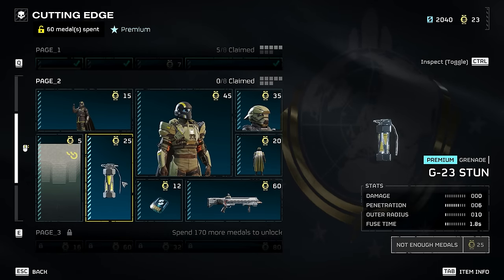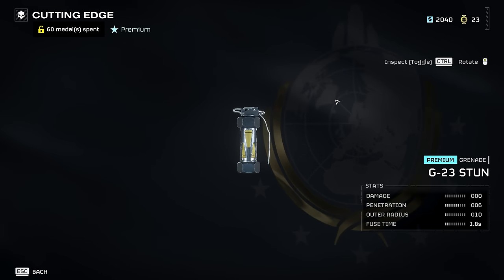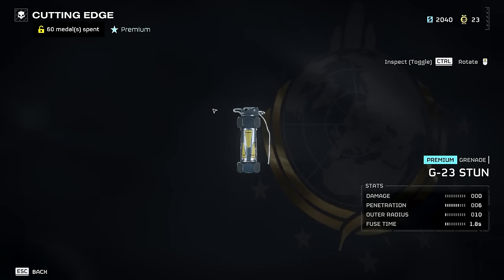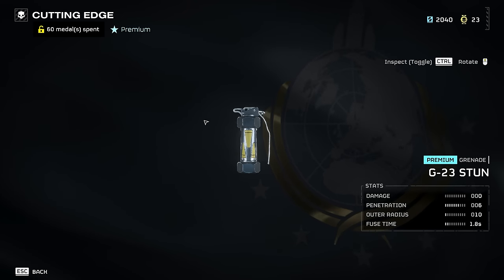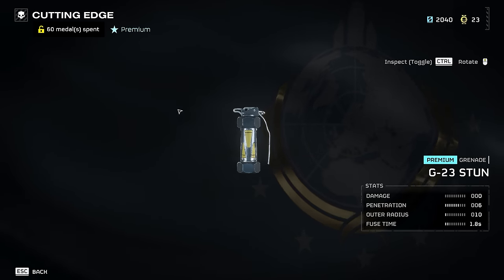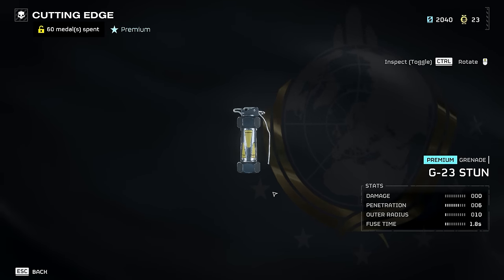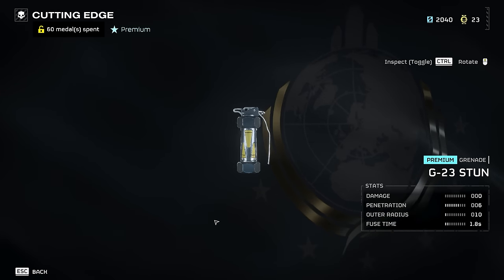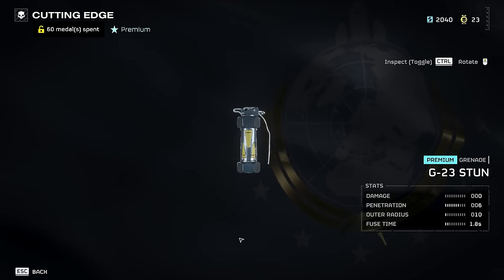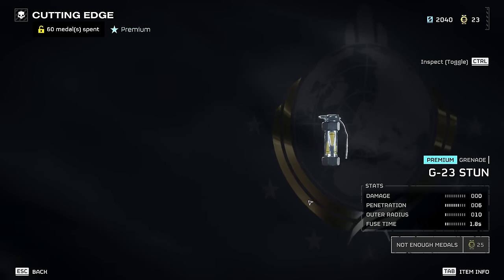I've got a feeling the stun grenade is going to be like super powerful. If you stun a charger you can easily line up headshots or just shoot it in the weak spots. Will this work on Bile Titans? If so, that could be pretty strong too, though it's already quite easy to hit Bile Titans in the head. Keeping enemies still and then deploying ordnance on them is going to be massively strong. The question is whether it'll be better than impact grenades for getting out of bad situations. And of course it won't blow up bug holes because it doesn't have explosive damage — it's just a stun grenade.